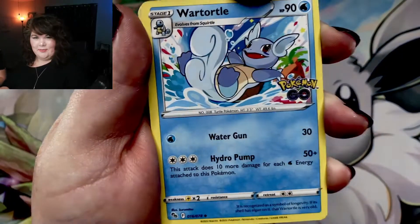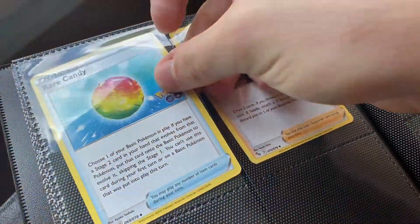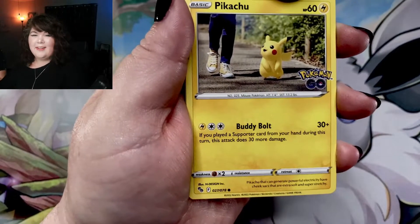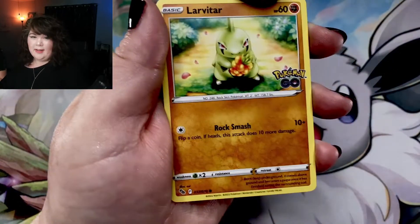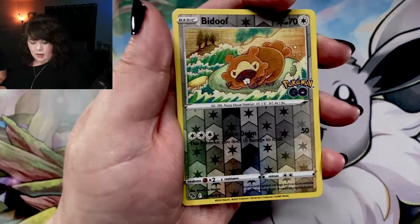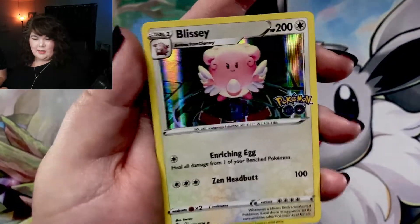Fighting Energy. Wartortle — I love that art. Rare Candy. Camerupt. Oh my god, Pikachu. Squirtle. Spinarak. Wimpod. Larvitar with that golden berry. No — not a Ditto. And... a Blissey looking angry.